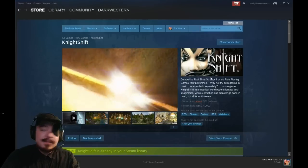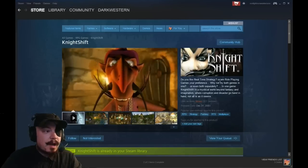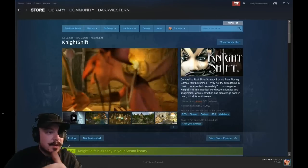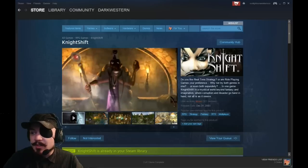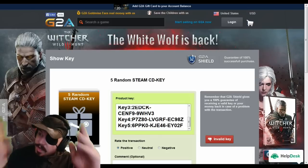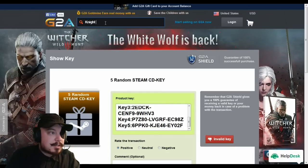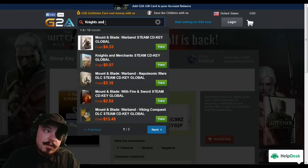We're not going to go super in-depth here just for the sake of time, but I will go to G2A.com and type in a couple of these to see what they actually go for. We're not going to add it all up mathematically, just going to check a couple. Let's type in Knights and Merchants.